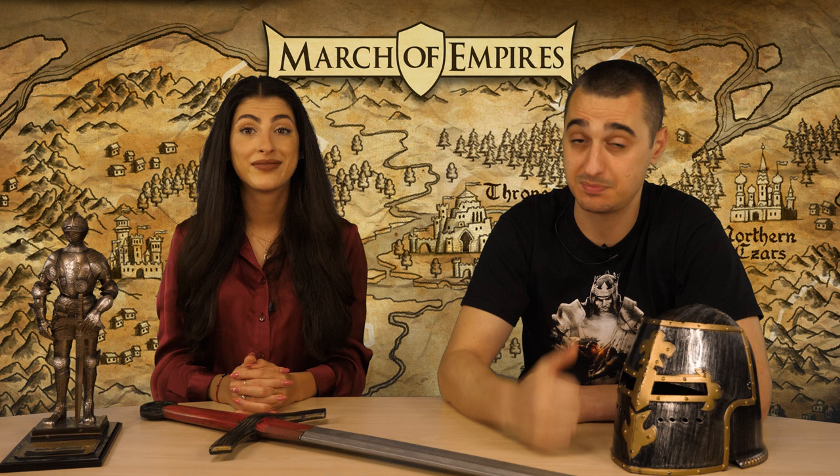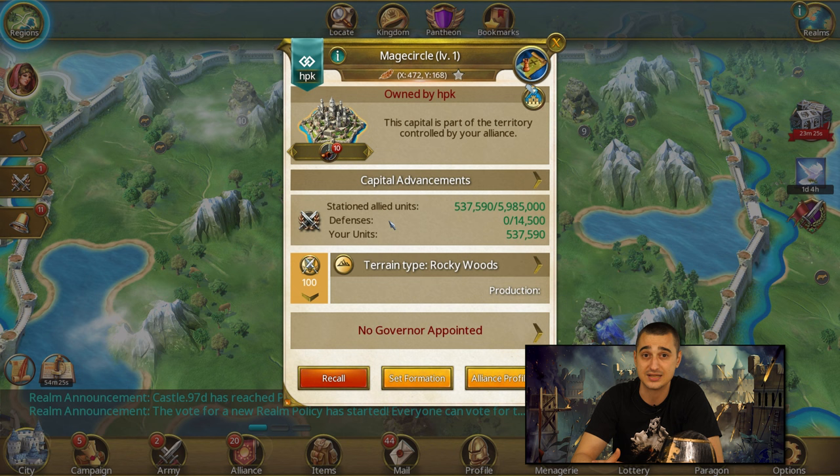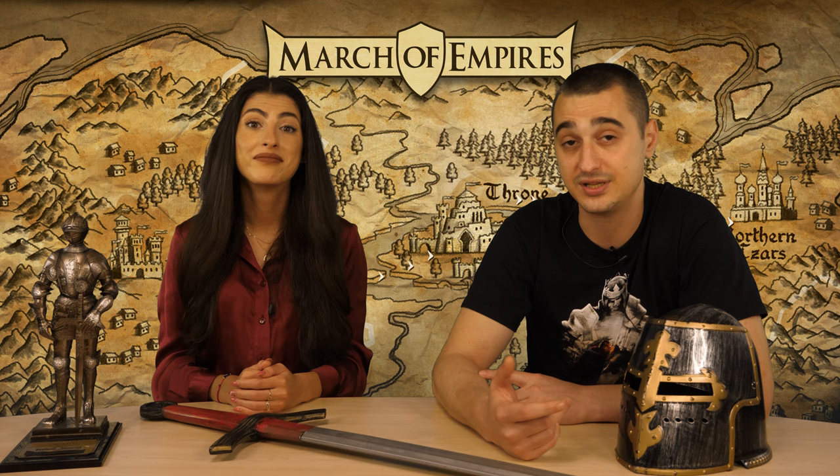For the last bonus source: regional focus bonuses. These are situational and very territorial, but the bonuses are so big you simply cannot ignore them. They are extremely important during Alliance wars. The regional governor of each region can set the focus of the capital. The two most important war focuses are mobilization and fortification. Mobilization provides 20% march size bonus and 10% rally size bonus for players within that region. Fortification provides 175% army health, and all units will be wounded instead of killed for all battles within the region. In total, there are 17 different bonus sources that can help you boost your army and burn your enemies' castles to the ground.